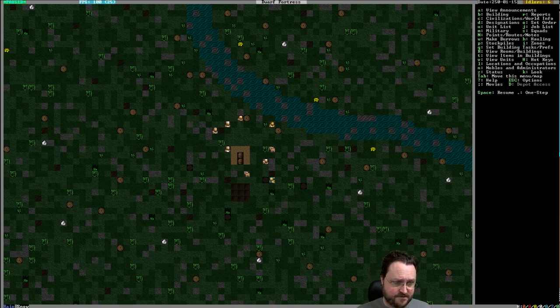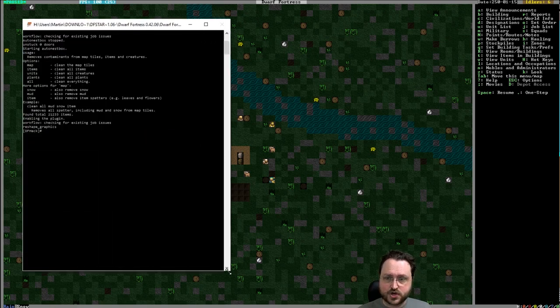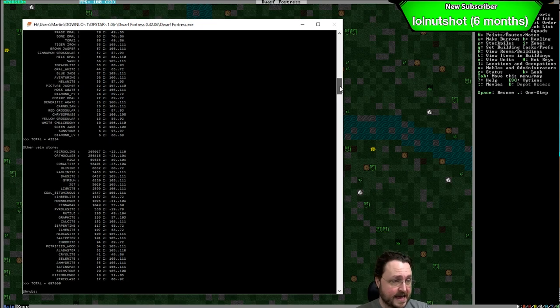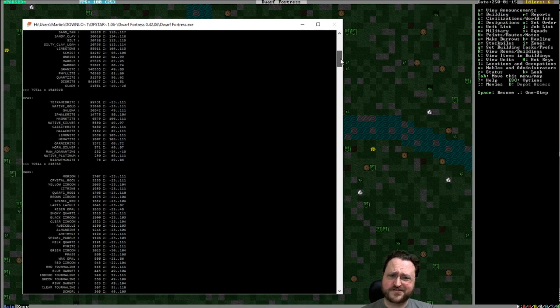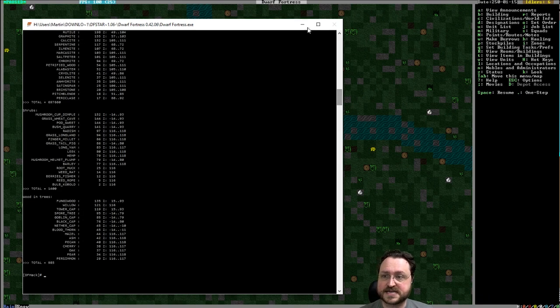One other thing I covered in the video is the fact that I used the DFHack Prospect tool, which gives you a list of all the materials. I wanted to make sure I actually embarked somewhere that had iron, because otherwise the theme would be pretty stupid. And we do — it starts at around Z level 111. We've got magnetite, limonite, and hematite. We've got a lot of materials because I created a world that was very mineral rich.